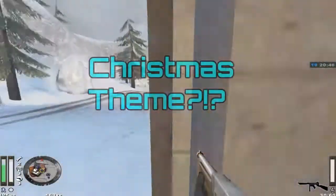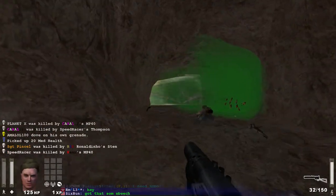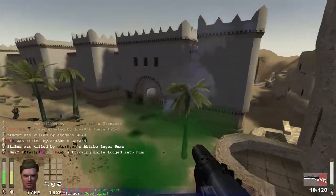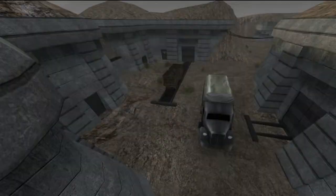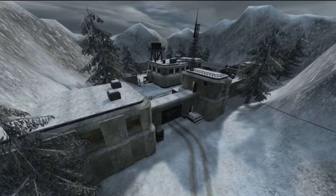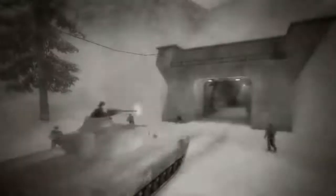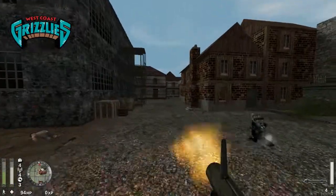Unfortunately, there are a limited number of quality servers. Most contain terrible mods that ruin the original feel of the game and add features like double jump and infinite ammo. That's why I created the West Coast Grizzlies, a Seattle based server that features the original six maps — radar, battery, oasis, railgun, gold rush, and fuel dump — as well as 16 other fan favorites. Come stop by and experience the best movement shooter ever made.